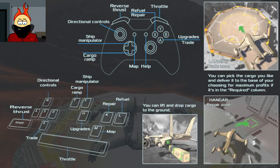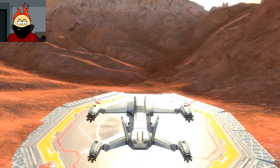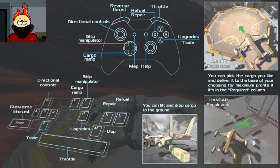I actually haven't looked at these controls yet. Throttle, reverse thrust, upgrades, trade, ship manipulator, cargo ramp. Okay, I mean... what's going on here? I think I might need to take another look at this. So space is throttle, shift is reverse thrust. Why is ship manipulator — am I not supposed to be using a mouse for this? Dude, I don't know.